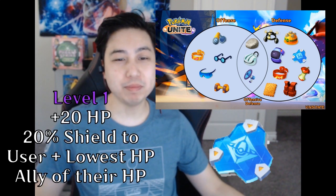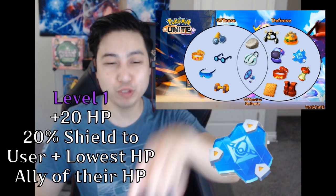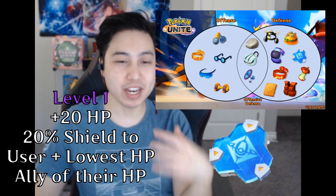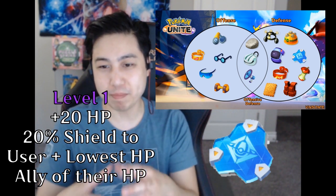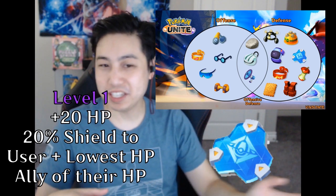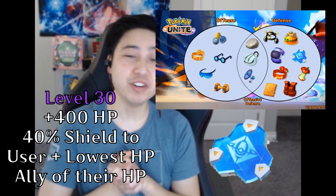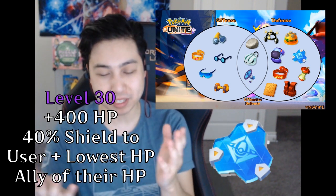Buddy Barrier gives you 20 max HP at level 1, and a 20% max HP shield for the user and the lowest HP ally when the user uses their Unite move. The shield for the ally is based on their HP, not yours. At level 30, you get 400 max HP and a 40% max HP shield instead.